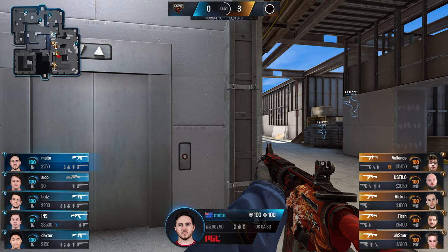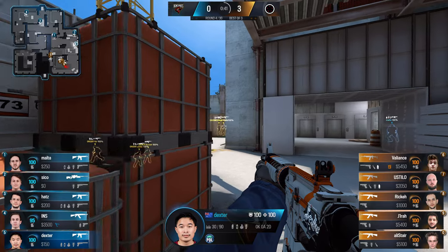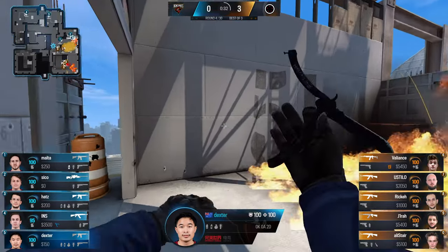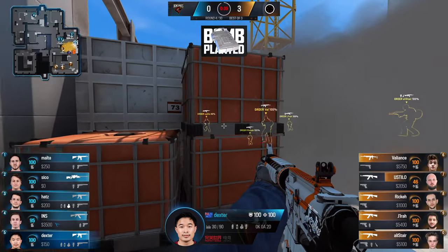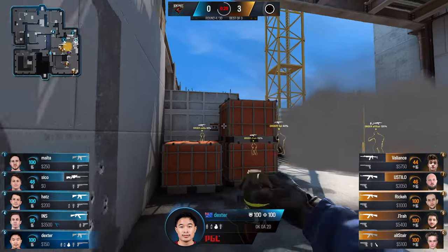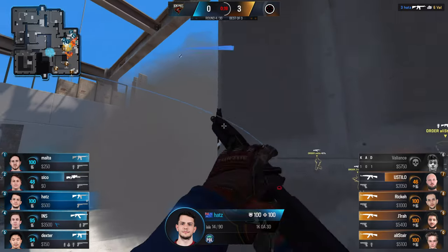Order are creeping up that A ramp in a slow grouped approach, and it's getting dividends for them. They're going to come to a head at the A bomb site again — the passive hold from Renegades is very turtled up, not peaking A ramp like you've seen other teams. The smokes and executes will come, molotovs pushing them off common positions — it's a well-researched approach from Order. But now it's a 5v5 retake situation on A, so utility usage is going to be key. Dexter wisely holds the molly rather than throwing it immediately, saving it to block off short in the retake.